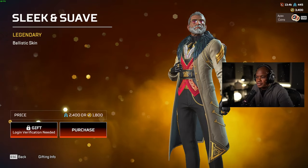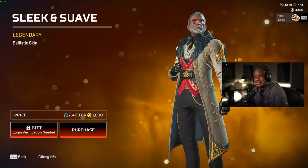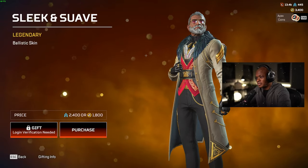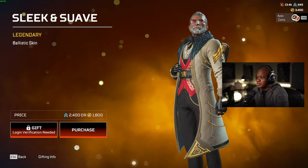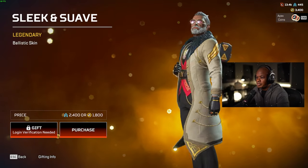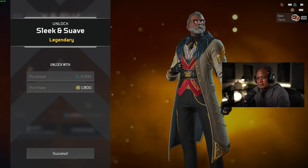Hey guys, what's up? Welcome back to another video. What we're going to be doing today is unlocking the Ballistic Sleek and Swab skin. I'm definitely excited about this one because I do play Ballistic a lot. So what we're going to do is purchase this one and then go into Firing Range, check it out and see what it looks like.